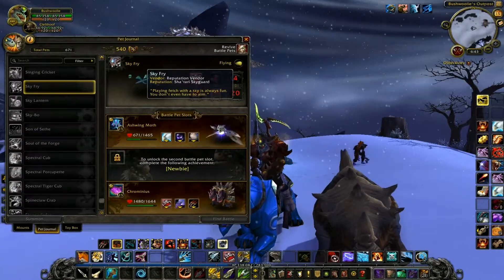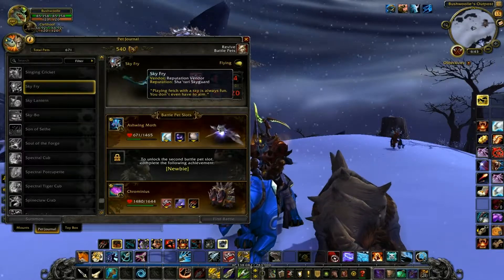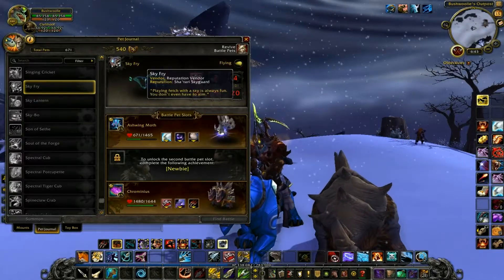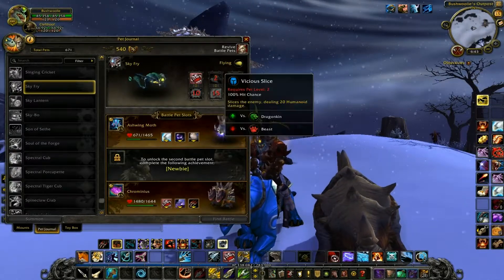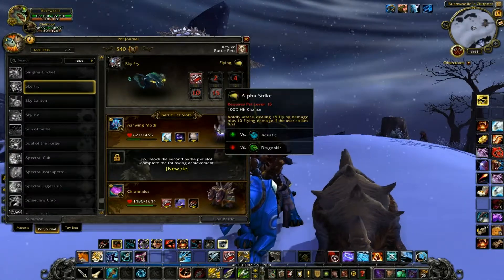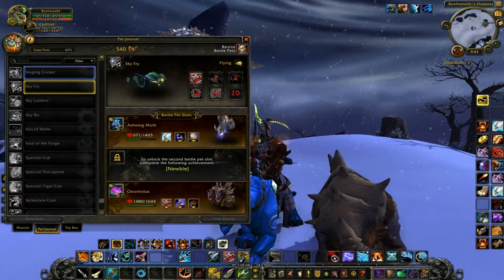Sky Fry — he's just a reputation pet, says Reputation Bender. He does Bite, Arcane Blast, Vicious Slice, Alpha Strike, Tail Sweep, and Shadow Shock.